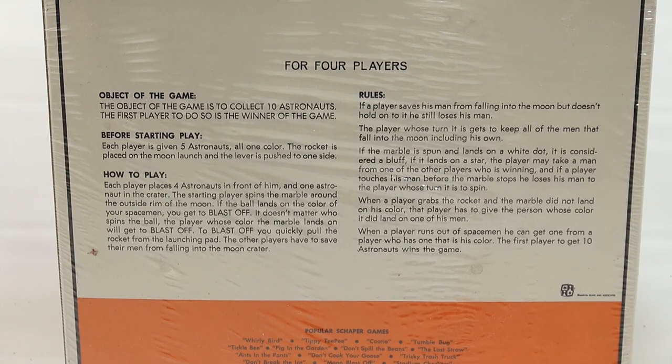Rules: if a player saves his man from falling into the moon but doesn't hold on to it, he still loses his man. The player whose turn it is gets to keep all of the men that fall to the moon, including his own. If the marble is spun and lands on a white dot, it is considered a bluff. If it lands on a star, the player may take a man from one of the other players who is winning. And if a player touches his man before the marble stops, he loses his man to the player whose turn it is to spin.